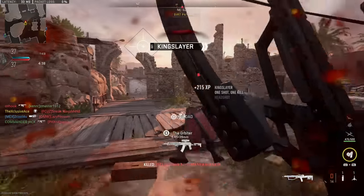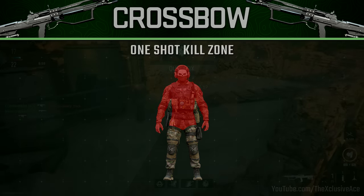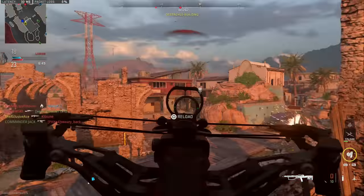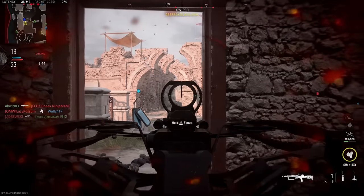Let's dive right into the crossbow's one-shot kill zone. It turns out it's going to be a one-shot kill anywhere but the legs. When it comes to range, I was unable to find a drop-off point where it wouldn't get a one-hit kill to the torso — I tested all the way out to 75 meters and was still getting a one-shot kill even hitting around the groin area. So in practical terms, you don't really have to worry about any damage drop-offs; you just have to know you don't want to be hitting leg shots.